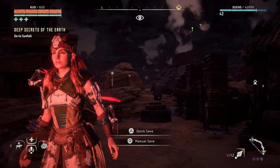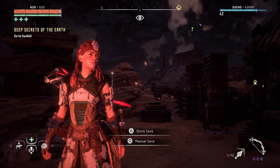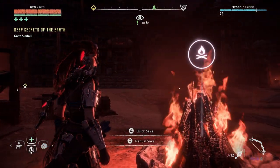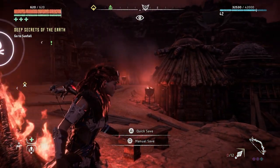Hello friends, welcome to part 51 of my Horizon Zero Dawn blind playthrough on the PlayStation 5. We're playing on ultra hard difficulty, and today we're going to explore Free Heap.